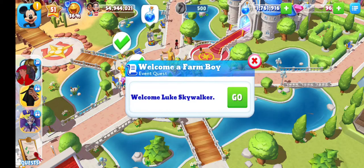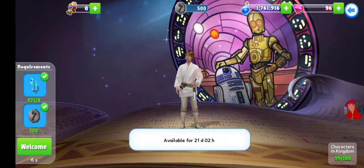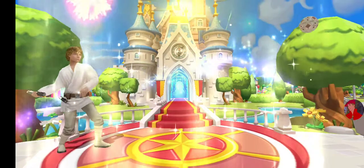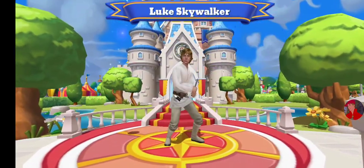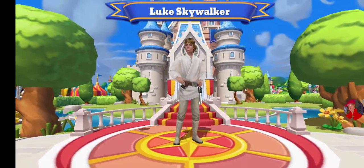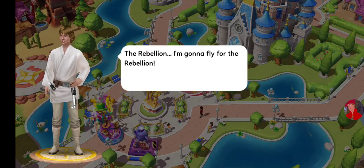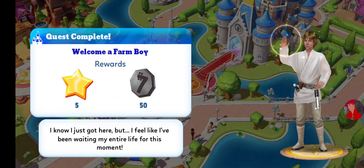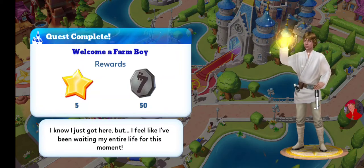C-3PO continues: 'This memory of Master Luke will do nicely — I believe it was the eve of the Battle of Yavin.' Welcome Luke Skywalker! Yes, welcome — a farm boy — and he's already here! We have the awesome welcome screen: 'The Rebellion — I'm gonna fly for the Rebellion. Welcome. I know I just got here, but I feel like I've been waiting my entire life for this moment.'